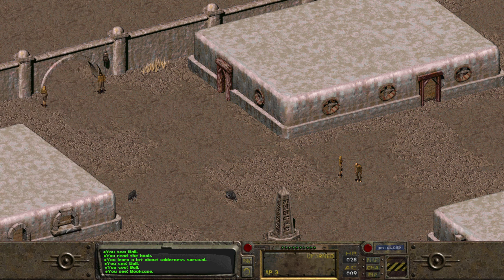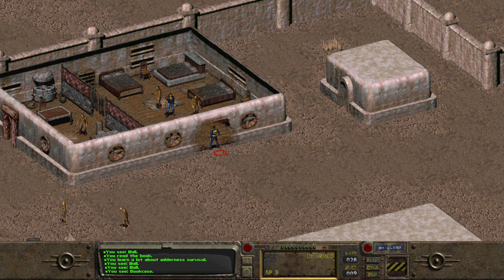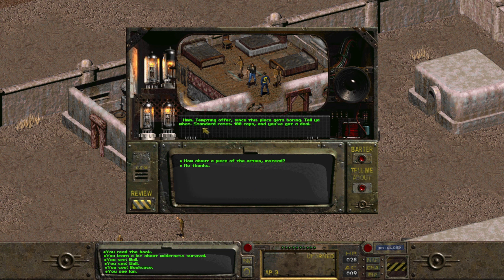So we'll check out and see if Ian can come, and if he can we are off to the Rad Scorpion caves. He sounds like a pretty competent kind of guy when it comes to combat, because we really don't wish to be dealing with Rad Scorpions on our own — I don't think we physically could. Here is Ian, asking Bob what he can do for us. We're just generally asking for a bit of help, particularly with the Rad Scorpion caves. We've promised the Elder that we'd try to help out. You look like you can handle yourself — perhaps you could come tag along. Tempting offer. Since this place gets boring — tell you what, standard rates: 100 caps. You've got yourself a deal.